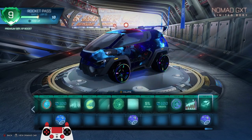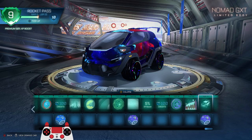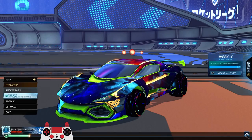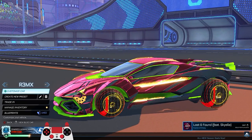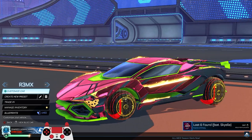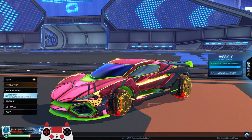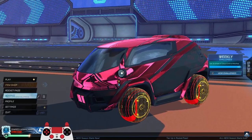The last Rocket Pass I was literally almost tier 300, so I'm sure I'll get everything in this one. Let me show you my other items so you can see what I mean on the wheels. These are the original glitched wheels — they just took this effect and put them on the wheels in the Rocket Pass. Not really sure how I feel about that. But yeah, let's go ahead and play with the new car, the Nomad.